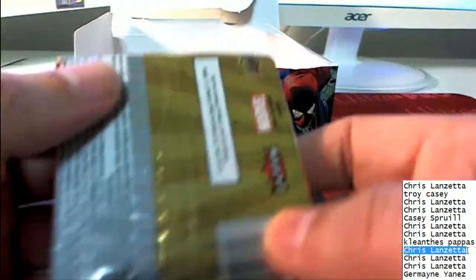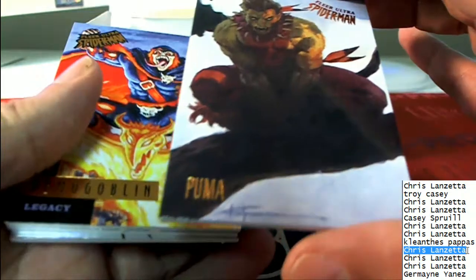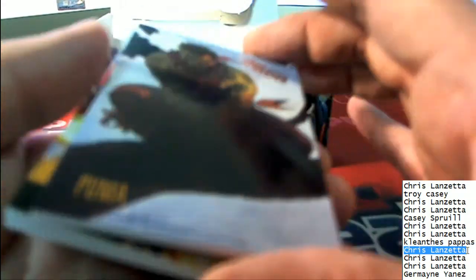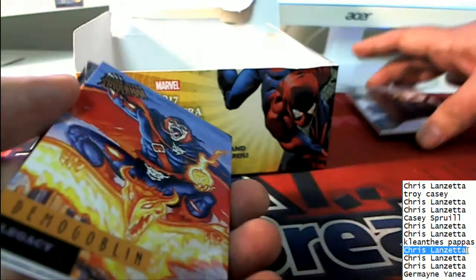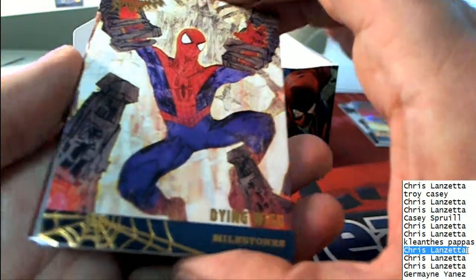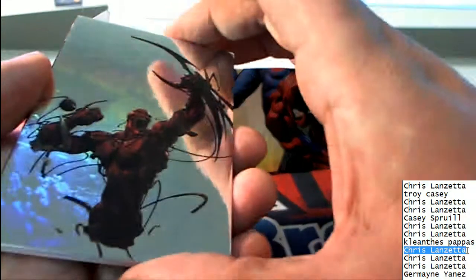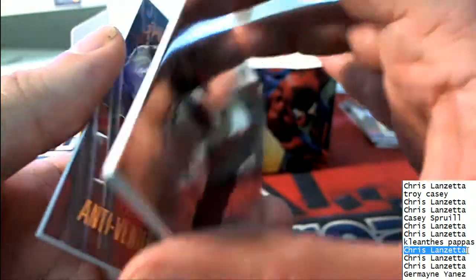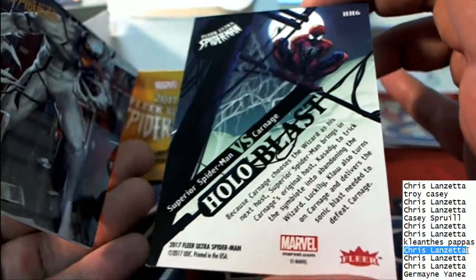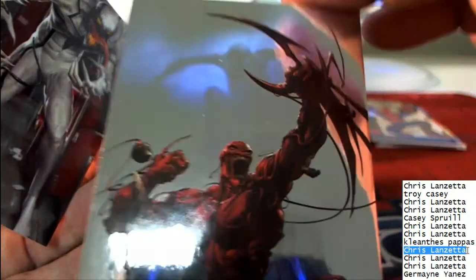Pack number eight done — now on to pack number nine, Chris L, good luck. What do we have here — Puma. Is that an artist's signature? I do not think that it is a true artist's signature on this Puma, and it would tell us on the back — it is not, Chris L. All right, we got the Demo Goblin. Oh my, it's Carnage! It is Carnage — Holoblast. You can see Spider-Man in the back through the hologram.